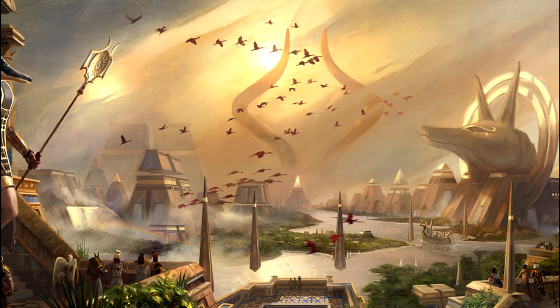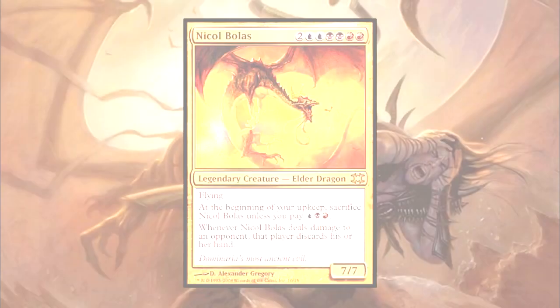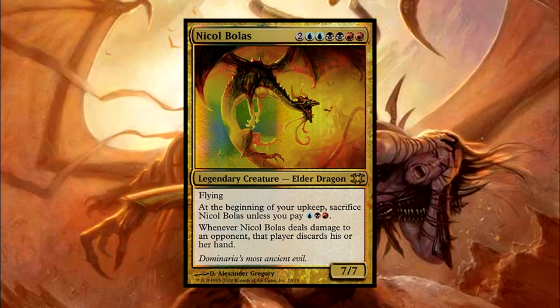Our build featured today will be very much in the flavor of Bolas' ambition. Taking inspiration from his mind-shattering ability, where his touch alone caused all coherent thought to cease, our deck will aim to remove our opponents' resources — by that, we mean hands. Bolas himself offers a powerful ability just upon dealing damage: the damaged opponent must discard their entire hand. This is a brutal consequence to letting damage get through, and we will be capitalizing upon it.